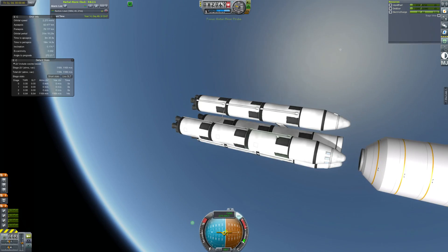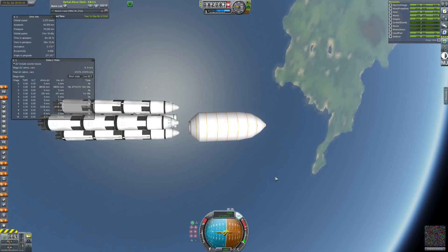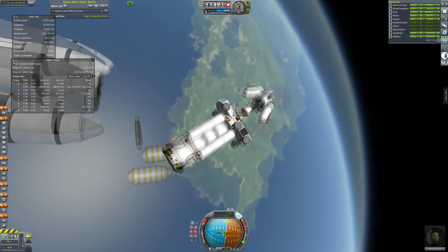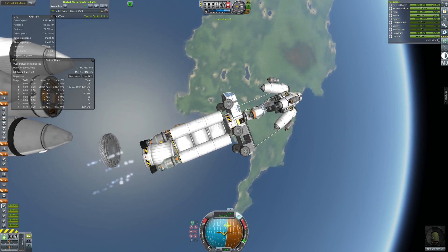We decouple the fairing because if I actually eject the fairings while it's attached to the rocket it would probably explode. As you can see, a piece does actually explode there. Yeah, a bit of a janky vehicle, but hey, it works.